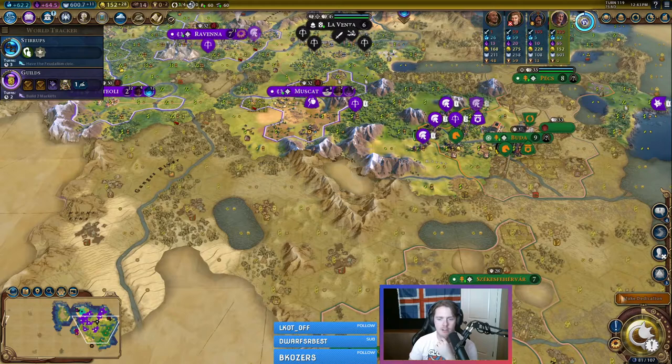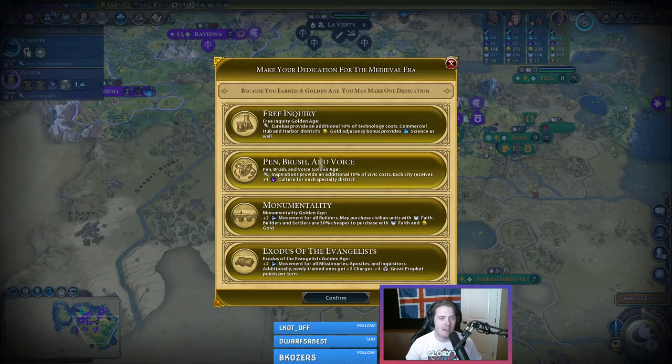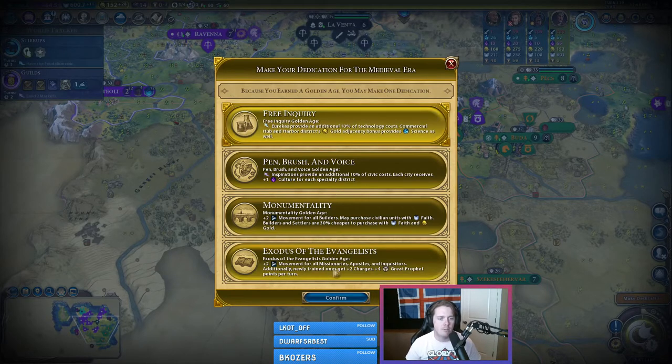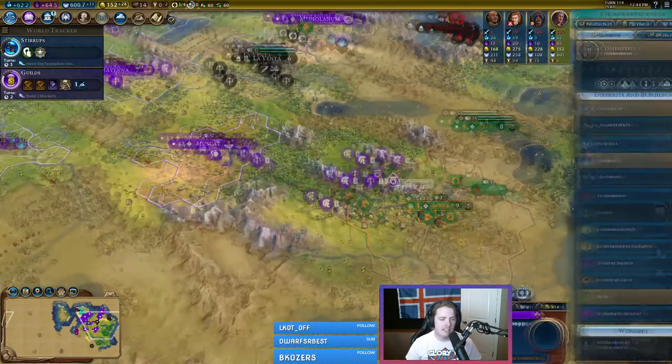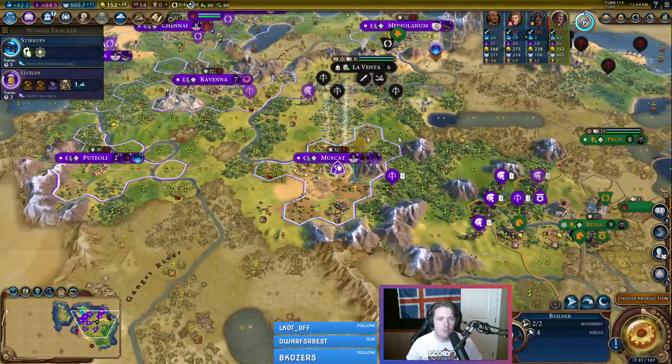Moment of truth — are they also in a golden age? They are! I was hoping so desperately they'd be in either a regular age or a dark age. So keeping this city is going to be a lot harder now. Our two choices are Monumentality, which lets us buy settlers and builders with faith, but our faith per turn isn't quite high enough to make that worth it. I also think Free Inquiry is good here — commercial hubs and harbor districts giving gold as science is probably where we want to head.